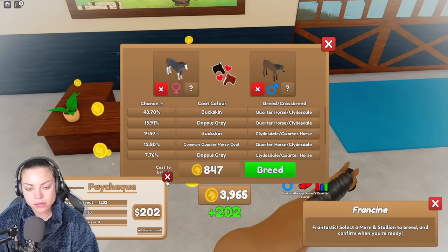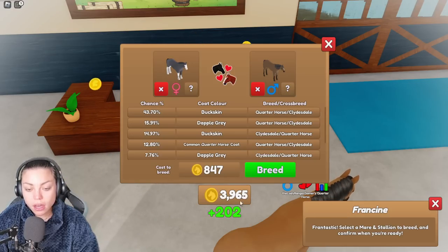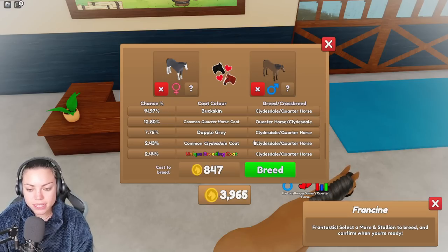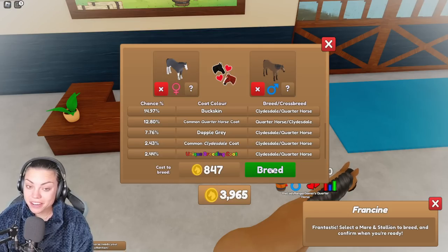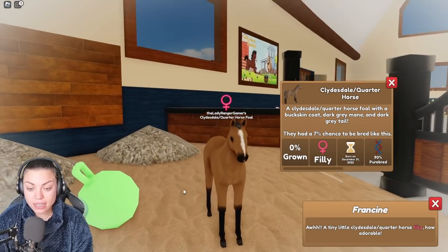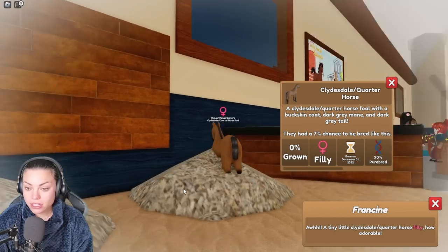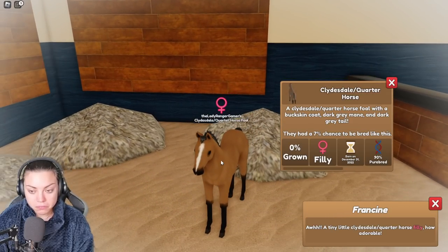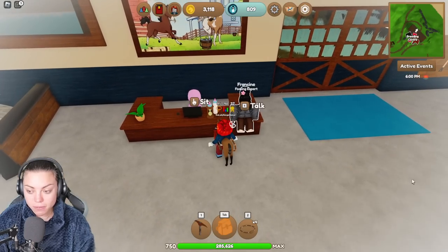Let's give it a go — oh, I thought it was three thousand! Okay, he's very cheap. We have a 2.44 percent chance of breeding the unique coat. I don't know — we'll be very very lucky. Oh no — it's a buckskin Clydesdale! I'm not complaining about that actually; I haven't had a buckskin Clydesdale. It's not a special one, but that's okay.